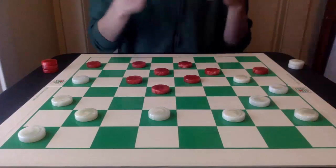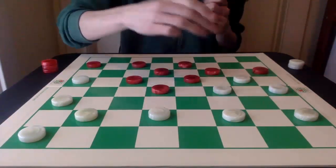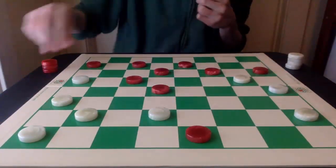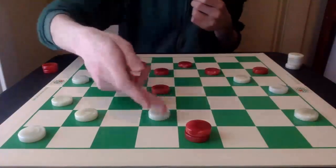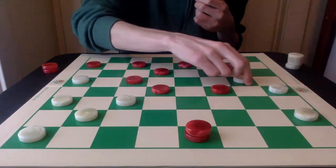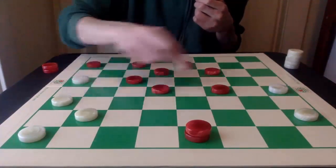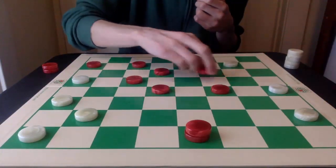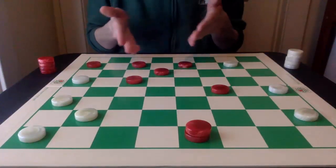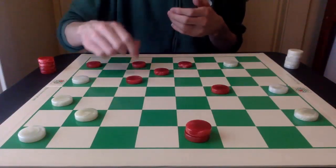The best play for white is actually to continue with breaking up this elbow. So 24-19 allowing the double jump. Red gets a king. And now white can go 26-22. Red captures this piece on 16, and then white gets the double jump. Seeing as this position is a little dangerous with white threatening to trap it, red is going to start releasing the pieces here.